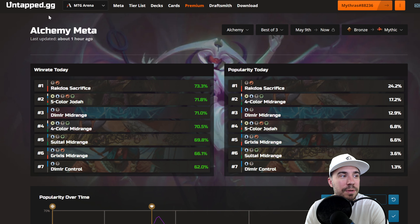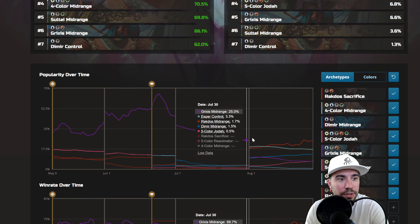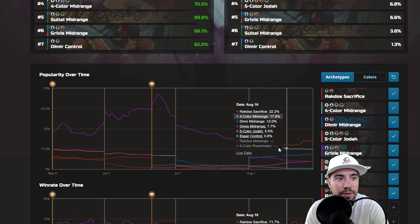Let's check out Best of Three. Best of Three, we've got Rockdose Sacrifice at 73%, Five-color Jota at 71%, Dimir Midrange at 71%, Four-color Midrange at 70%, Sultai Midrange at 70%, Grixis Midrange at 66%, and Dimir Control. It's dominated by Rockdose Sacrifice, Four-color Midrange, and Dimir Midrange. You can see a lot of play, with Grixis Midrange really falling off but Rockdose Sacrifice and Four-color Midrange popping in.